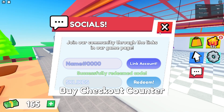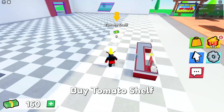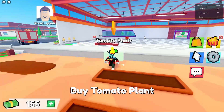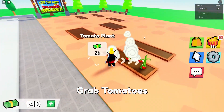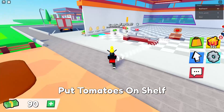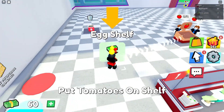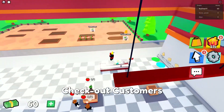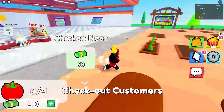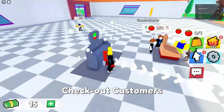I think you can actually buy quite a lot of things in this game. Check out counter — oh, from the clouds. Tomato shelf — no way, we actually bought a lot of things! Tomato plant, oh my god. It's getting quite expensive. Auto checkout counter — I always wanted that. Chicken nest — we can actually raise chickens! We still have enough for a tomato shelf, let's go!